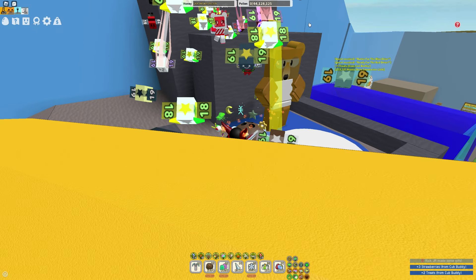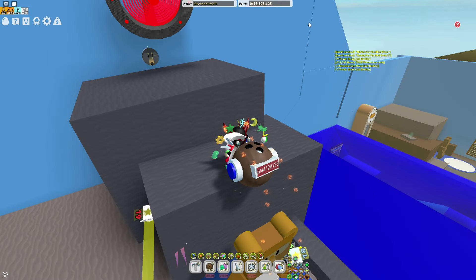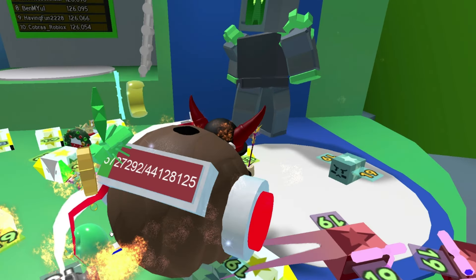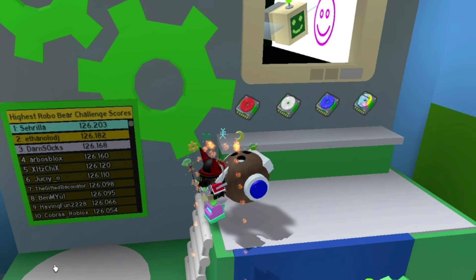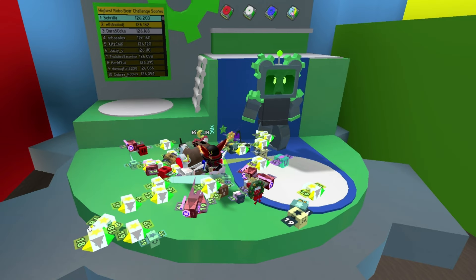Once you've completed both of those quests, you'll be able to claim the fourth quest, which is once again from Science Bear. After completing that one, you will get a glitched drive. After completing all four quests, you can go to RoboBear, talk to it, and repair it. After repairing RoboBear, you will unlock the RoboChallenge.